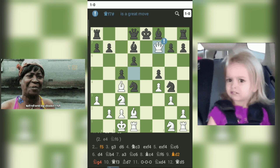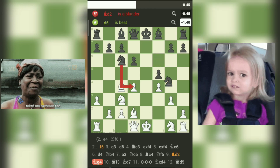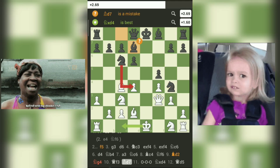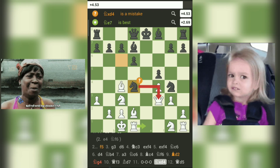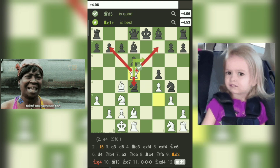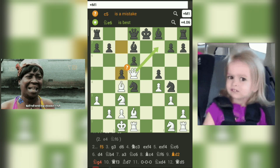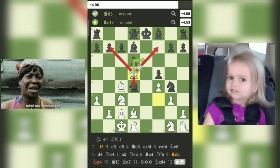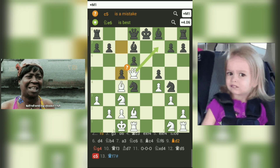Lesson 6, calculative tactics: the game concluded with a tactical shot exploiting the vulnerable position of black's king. This reinforces the importance of calculating deeply and being aware of tactical possibilities, especially in the latter stages of the game. Lesson 7, learning from every move: analyzing games, even shorter ones, provides valuable insights into decision-making and strategy. Each move reveals a player's thought process, intentions, and choices. By dissecting each move, players can learn from their own games and those of others.